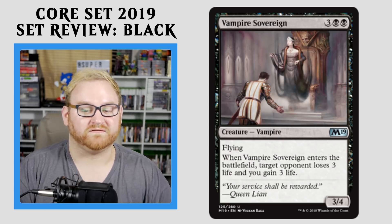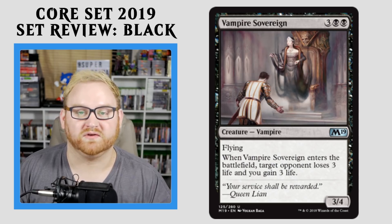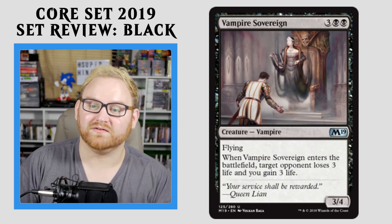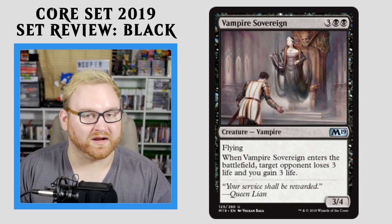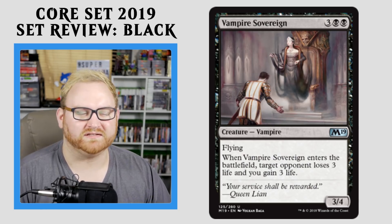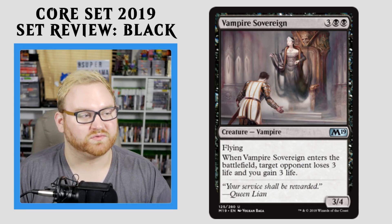Moving on here, we have Vampire Sovereign — a 5-mana 3/4 Flyer. That's already fantastic for Draft and Sealed. But when it enters the battlefield, target opponent loses 3 life and you gain 3 life. That makes it amazing — kind of a Siege Rhino situation here. A lot of people are going to ask 'is this the new Siege Rhino?' It's kind of like that at the uncommon slot. This card is super good for Draft and Sealed, a great bomb to get into if you're in black. This card might honestly see some Standard play in a life gain/life loss deck or a Vampire deck. A 5-mana 3/4 flyer is already pretty decent, but having that 3-life swing where your opponent loses 3 and you gain 3 — I think it just pushes it over the edge into a ridiculous situation.